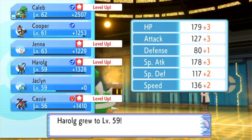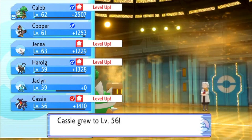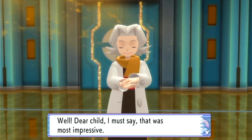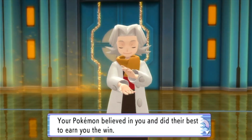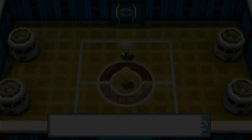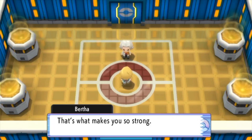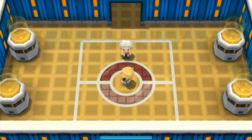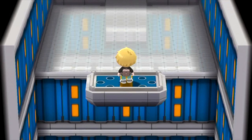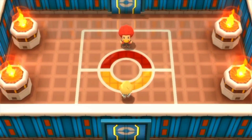Everyone pretty much leveled up except for Coop, and Jacqueline because she got knocked out. Good job Bertha, thanks for the money. You're quite something, youngster. I like how you and your Pokemon earn the win by working as one. Bertha is done, so now we're going to head to our next Elite Four member, which is this guy, which we've already met.